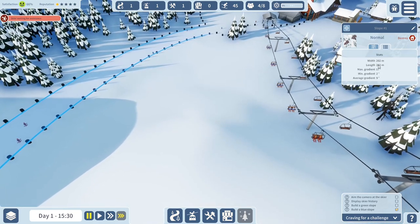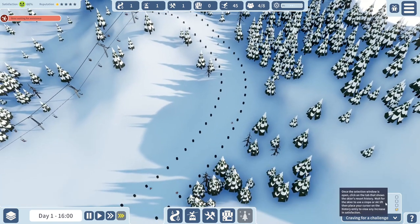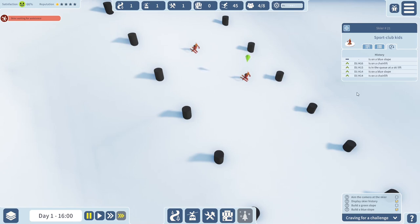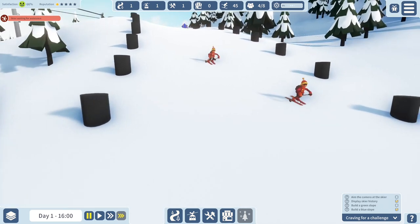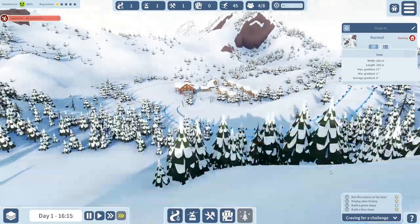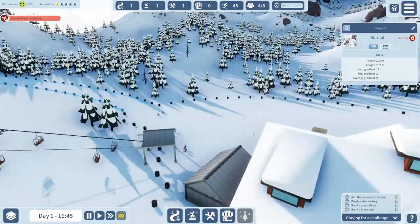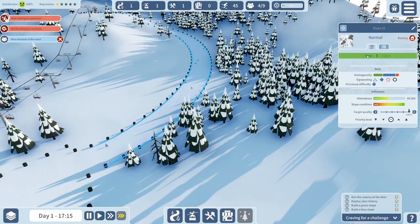Target quality is 100. There are lots of people out here. I can see slope details: width, length, minimum gradient, evidence gradient. We can display skier history - click on one of these guys and check its history. We need to build a green slope next, which I believe is easier than the blue. Let's leave the blue slope there and move on.